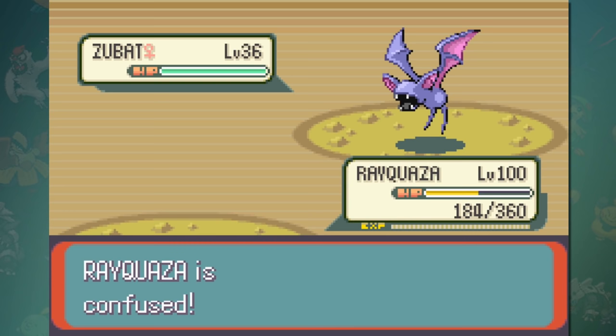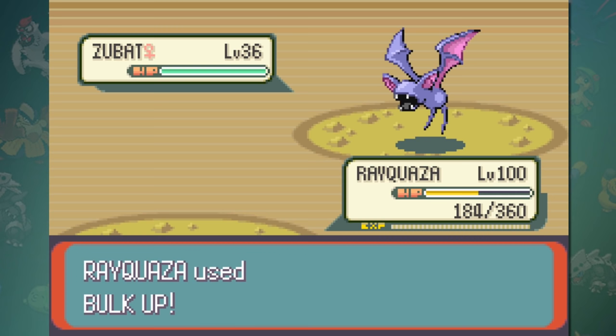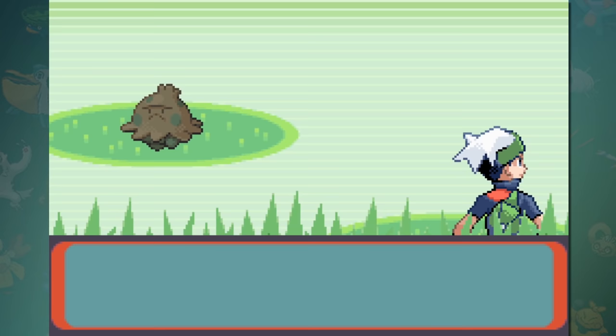The last thing to note about this glitch is that if you get into a battle with animations on, you can encounter some pretty strange effects. If your Pokemon disappears from the screen, the game will sometimes combine your Pokemon's sprite with your opponent's move animations. You okay there, Rayquaza? Let's check out some other stuff.